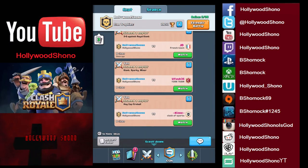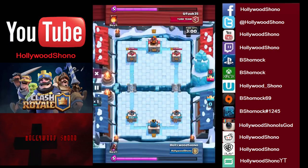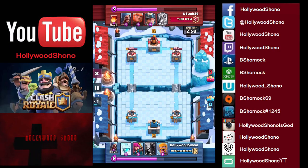In our third replay we have Giant, Sparky, and Miner — and this guy is a level ten. We start off with our big Pekka. Now the best way to counter a Sparky is obviously to Freeze it and then throw Barbs on it — usually it works really well. He throws a Giant in the very back, and what do you throw with a Giant? A Sparky.